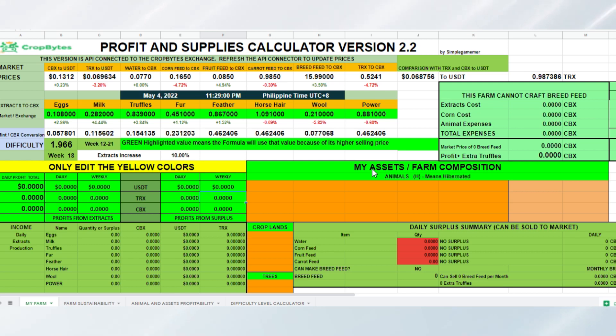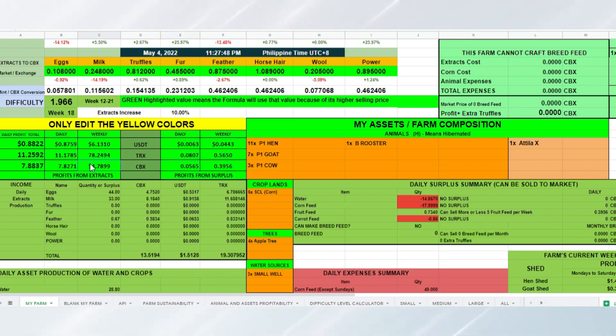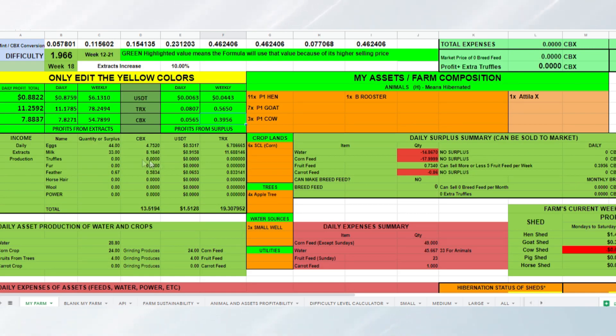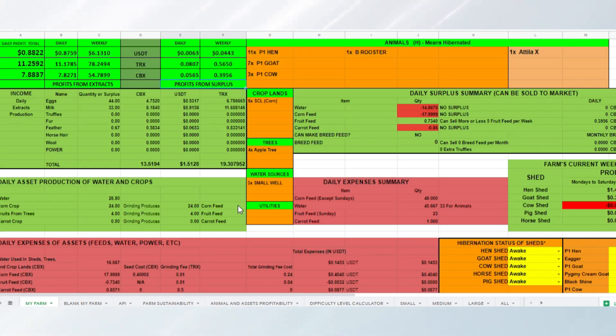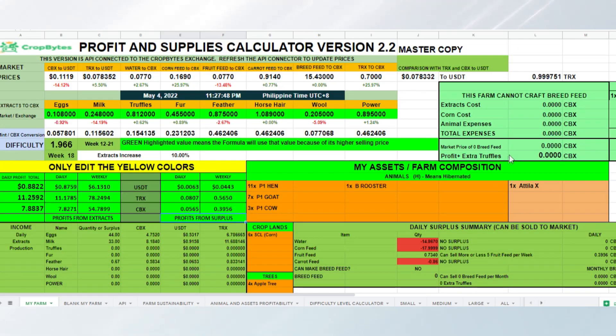So, this is version 2.2. As usual, here is the daily and weekly projections of your farm's income, with extracts and surplus if your farm has any. Previously, the income was combined. Now, I've separated it — this one is for the extracts, and this one is for the surplus.